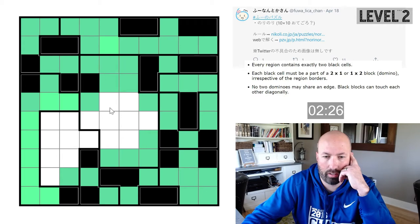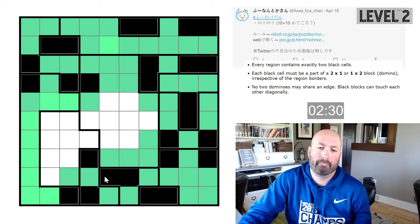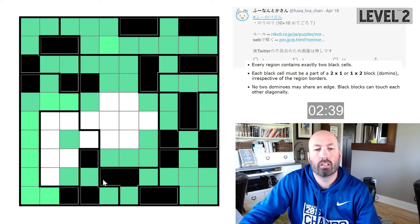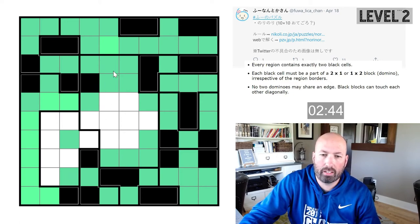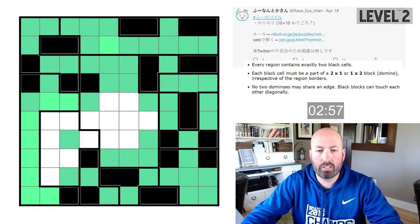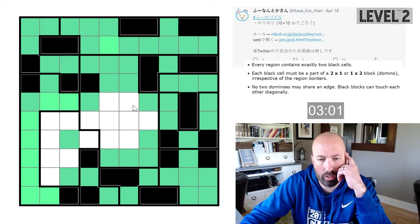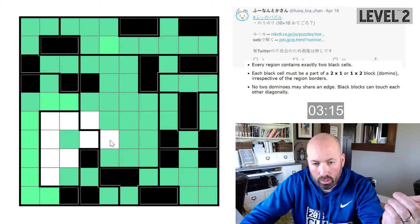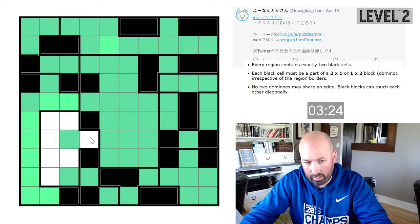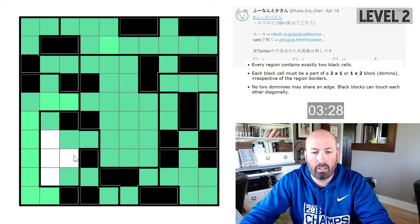This one's isolated right here — it can't connect to anything. Now this one's going to either stick up or left, so we can make that green. We've already got one black in this middle big region, so we can only put one more black cell in this region. Whatever cell is black is going to have to be part of a domino that crosses the boundary edge — so all of these are going to be green. If we go right here, these two have a problem because this one has to stick over and we'd have three. So this is black, and it can't come down — we'd have three in a row. Complete!